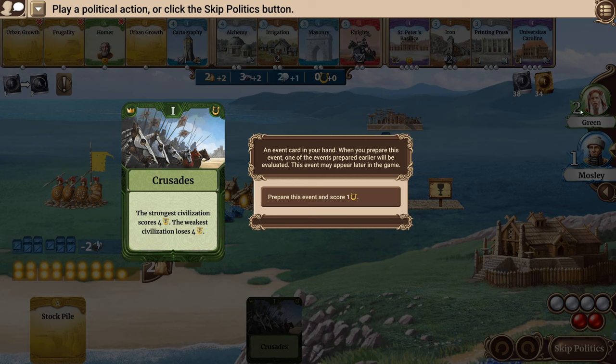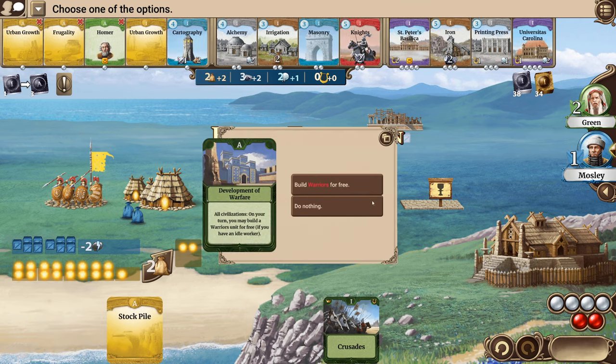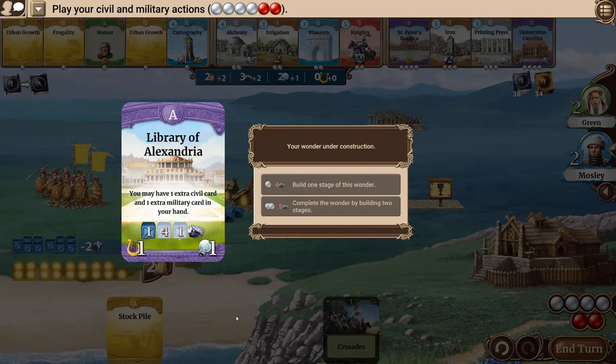Right now my military is one and theirs is two, though mine will be two as well soon. I don't want to play that card because I don't think I'd be the strongest and I don't want to lose four. So we're going to hang on to that and skip the politics phase. We're going to build a warrior for free, so now we're even. I don't like focusing on military, but you can't ignore it — because if you ignore it, they get you.